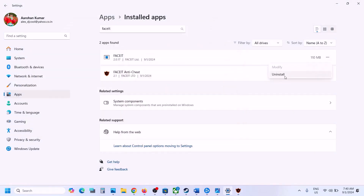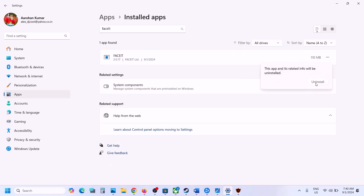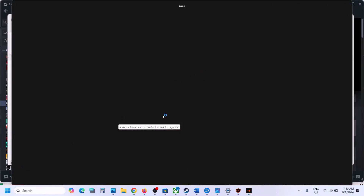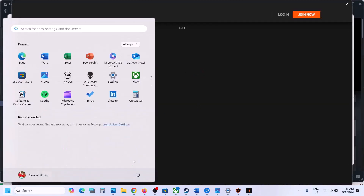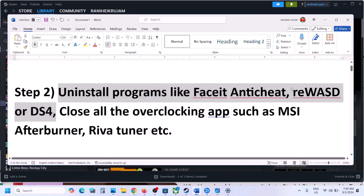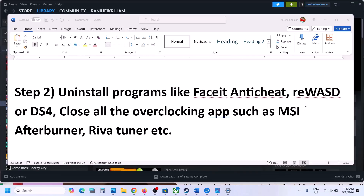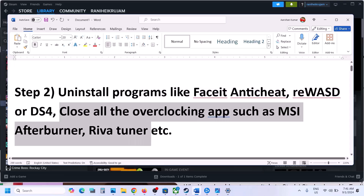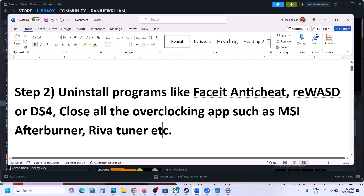Uninstall both programs. Once uninstalled, restart your computer — a restart is required after uninstalling FaceIt. After the system restart, launch the game. Also, if you have any overclocking application running like MSI Afterburner, close it and then launch the game.